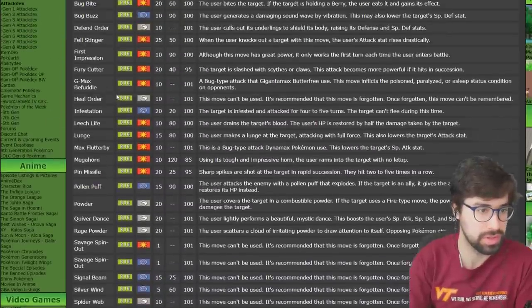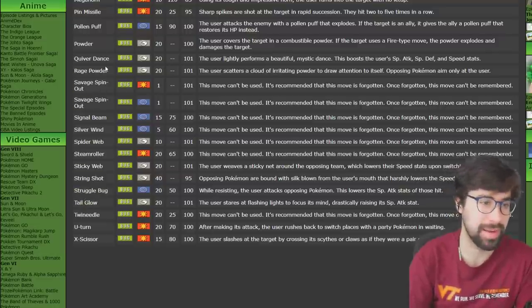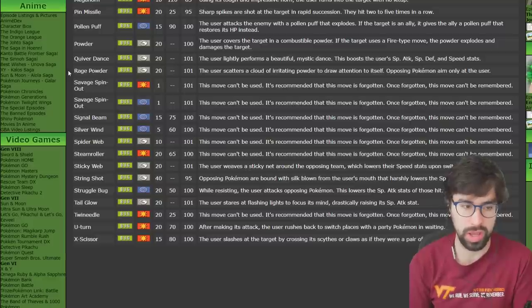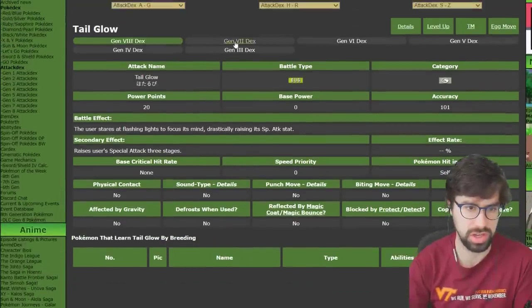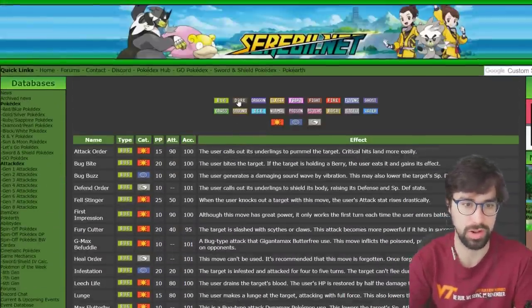For Bug support moves, Quiver Dance, Rage Powder, and Tailglow are contenders. Tailglow is amazing but has very limited distribution — pretty much only Joltik/Galvantula. Rage Powder's redirection is so amazing in doubles, and even though it's not as good as Follow Me because Grass types ignore it and Safety Goggles ignores it, it's still a great move. Amoonguss almost always runs Rage Powder, whereas Galvantula often wouldn't even run Tailglow. So I'm giving it to Rage Powder.